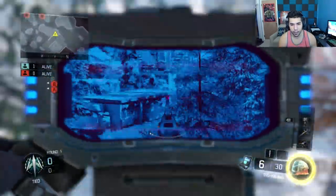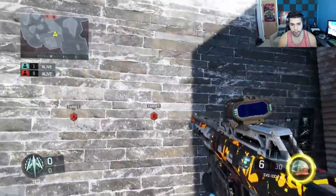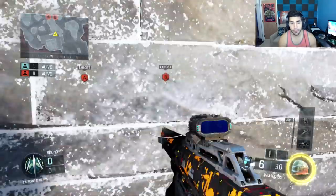This wall right here is a pretty good spot as well. If you jump up, you can see the window and kind of the flank — the bunker flank side trying to flank you. And if you go a little bit more to your left, you can see the B bomb and pretty much mid alley.